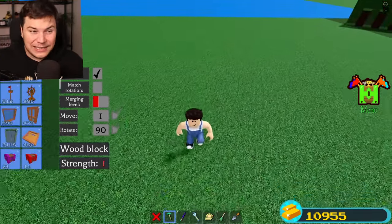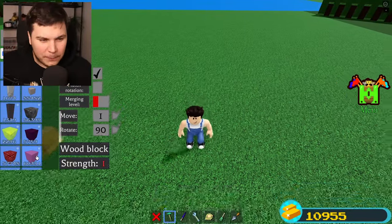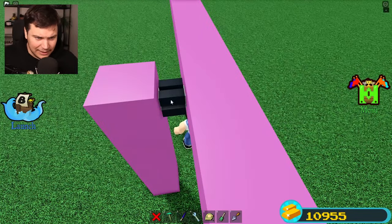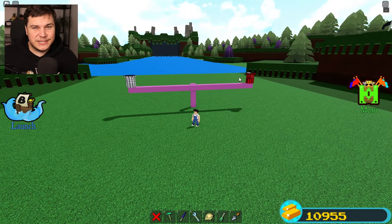First things first, we're actually going to have to set up the ultimate testing station to make sure we do proper testing. This thing right here is a little bit of a seesaw — very simple. It's just plastic blocks with a little hinge so we can actually test which one of these pretty much pushes down harder.